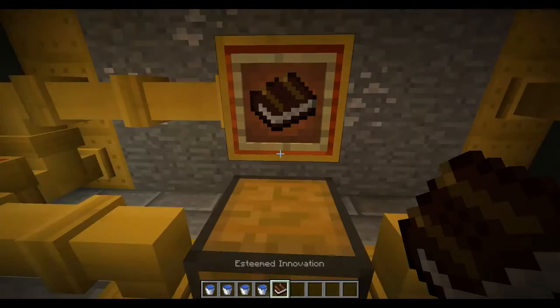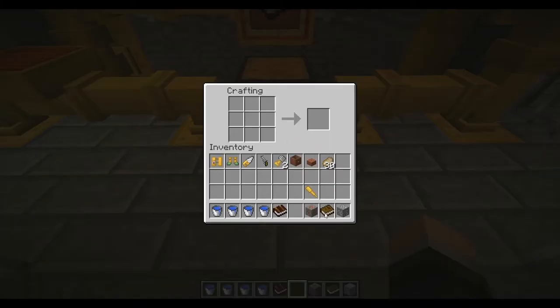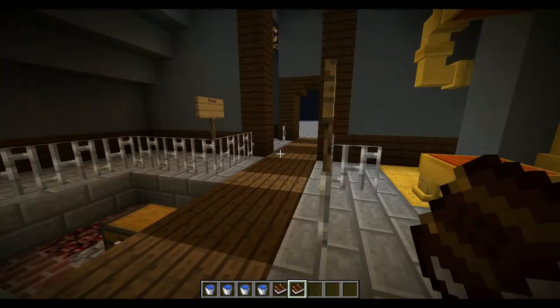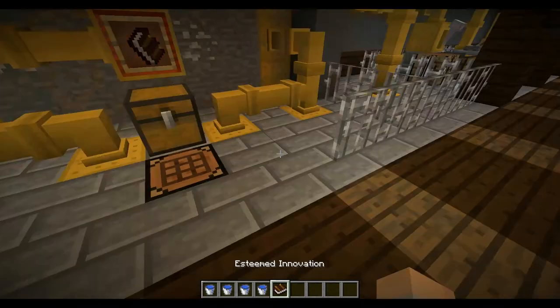This is the Steamed Innovation book. You take a book, some copper ore, and some zinc ore, and then bam — you get a Steamed Innovation. This book basically tells you all the stuff that I might forget to tell you.